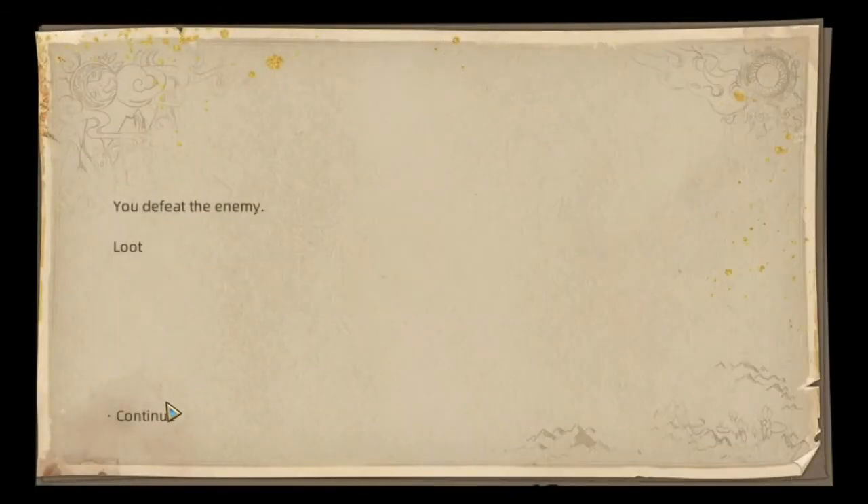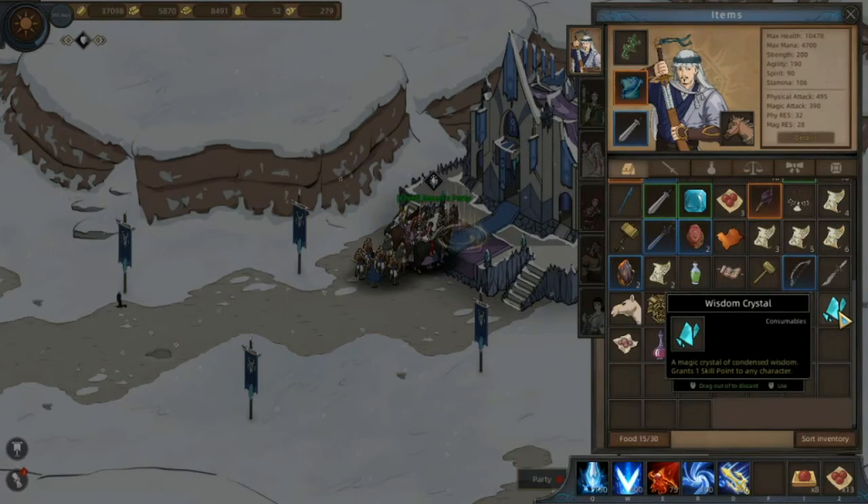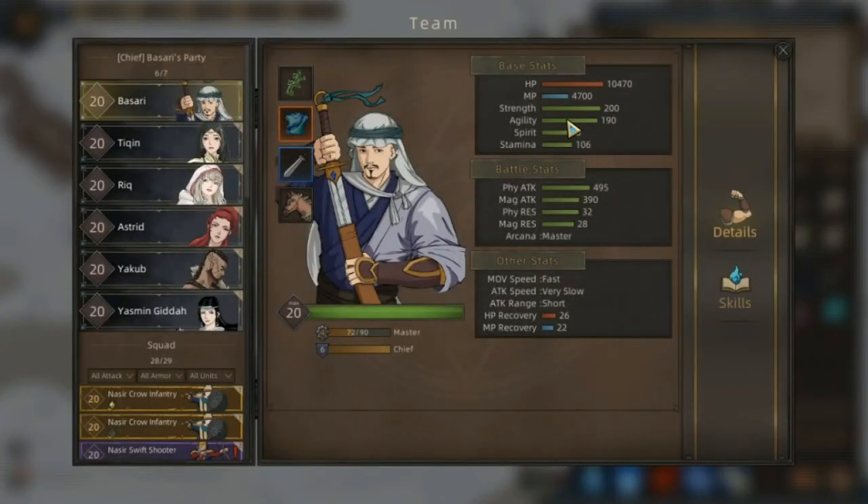Kalau sudah level 20 dan bawa komponen itu tidak sulit mengalahkan naga itu - tidak sulit. Kita lihat inventory lagi - dapat 2 Wisdom Crystal. Jadi kita bisa nambah 2 poin. Setiap 30 hari waktu game kita bisa nambah 2 skill poin tambahan, walaupun karakter kita sudah mentok levelnya di level 20. Ini stat poin-nya - yang tadi dapat stamina, ini dapat strength. Itu sistemnya random, jadi bisa dapat strength, agility, spirit, atau stamina - jadi tidak bisa kita tentukan. Kalau skill poin itu sudah jelas, pasti dapatnya skill poin, dan kita bisa distribusikan.